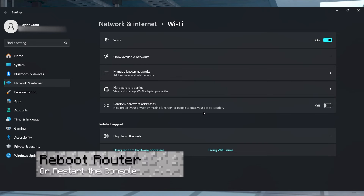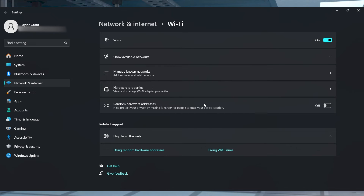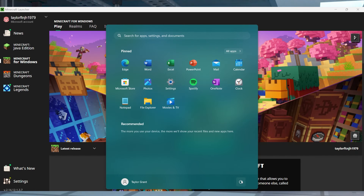Instead of restarting your game, rebooting the router in your home might be a better fix. This machine manages your internet, meaning turning it off and on will reset the connection. Just make sure you let anyone in the house know that you're about to do this, because it will take all of the devices offline while it resets. All you have to do is unplug the router and plug it back into the slot. And if that doesn't resolve the problem, you can try restarting your computer or your console instead.